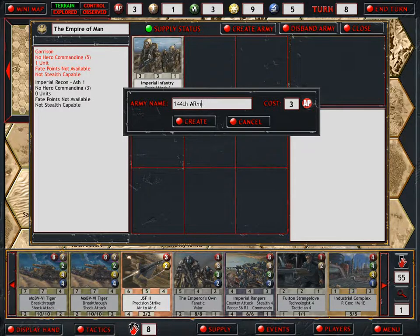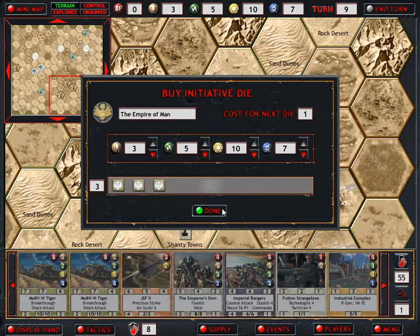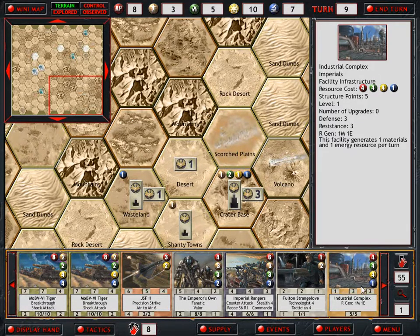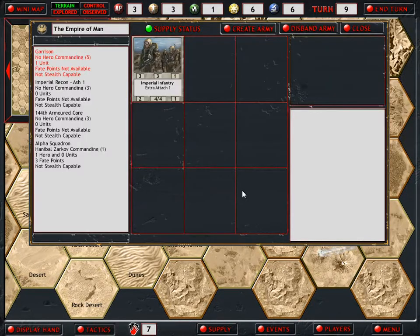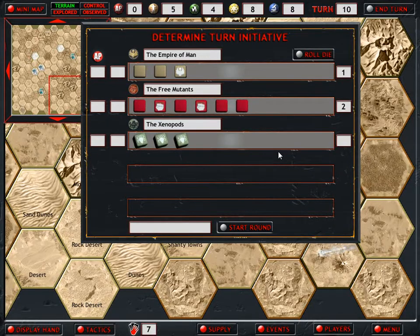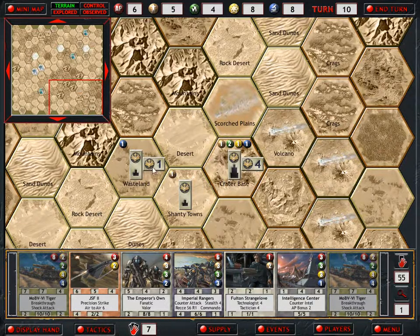We build a tech team and hold Zarkov there until we search down here for other resources. Then we're going to move Alpha Squadron. With 3 action points left I think we'll just hold on to them - I could deploy the Intelligence Center, but I'm thinking we want the Industrial Complex first. I want more resources coming in. We can then increase the level of our Imperial Fortress to unlock another slot, and then deploy the Intelligence Center. Let's make another army - the 144th Armored Company. Be a shame to waste those action points.